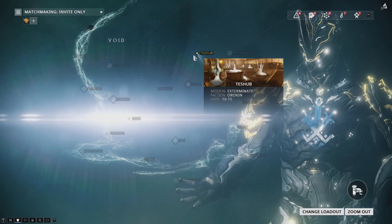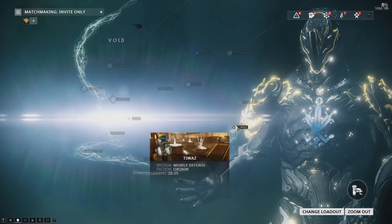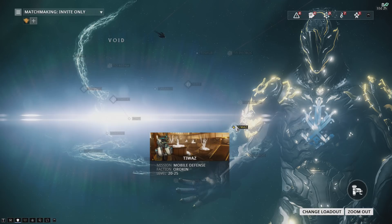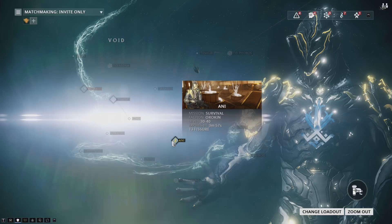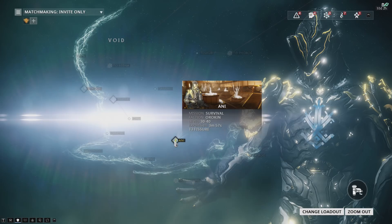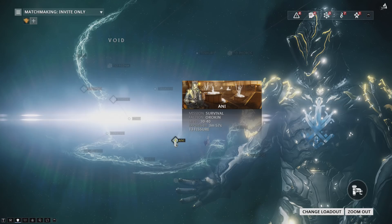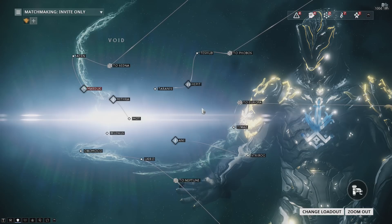On the second branch, starting at level 20 to 25, this opens up the rest of the drop table. However, this branch has a mobile defense, which is a slow mission; a sabotage, which is also slow with a poor spawning tile set; and a survival mission, which isn't useful for container farming since you can't freely run around looking for containers. The missions on the second branch just aren't optimal, even though the level is right.